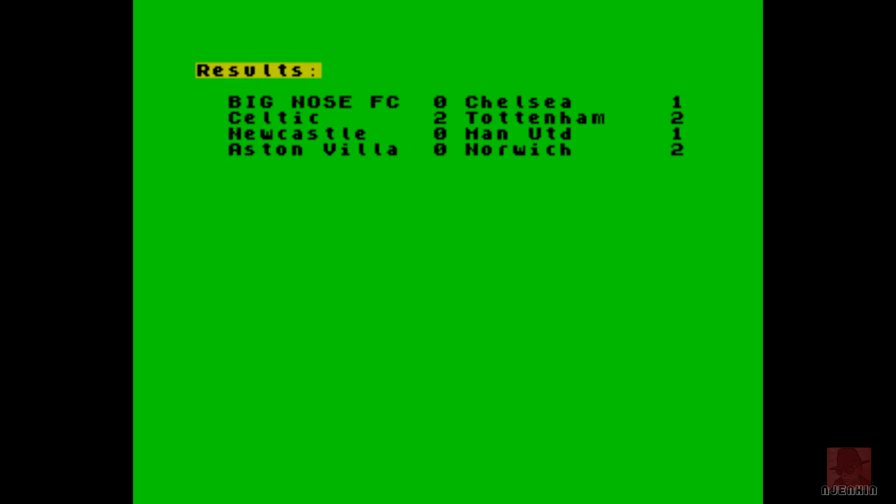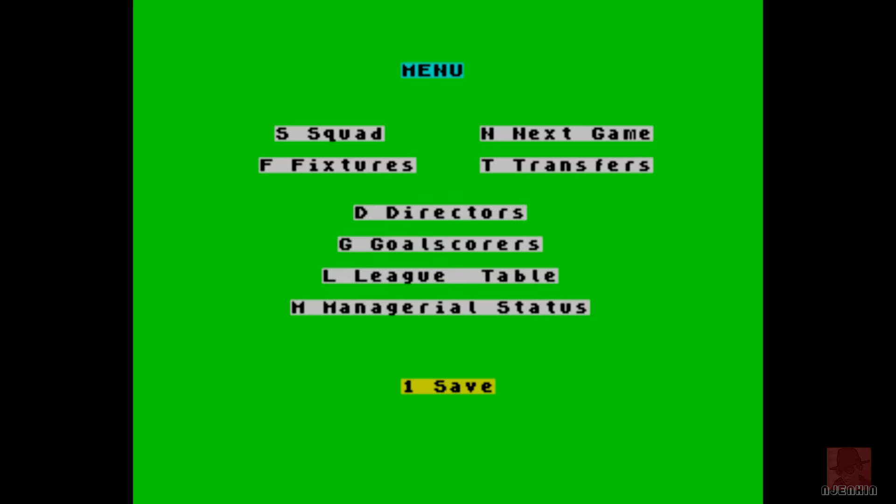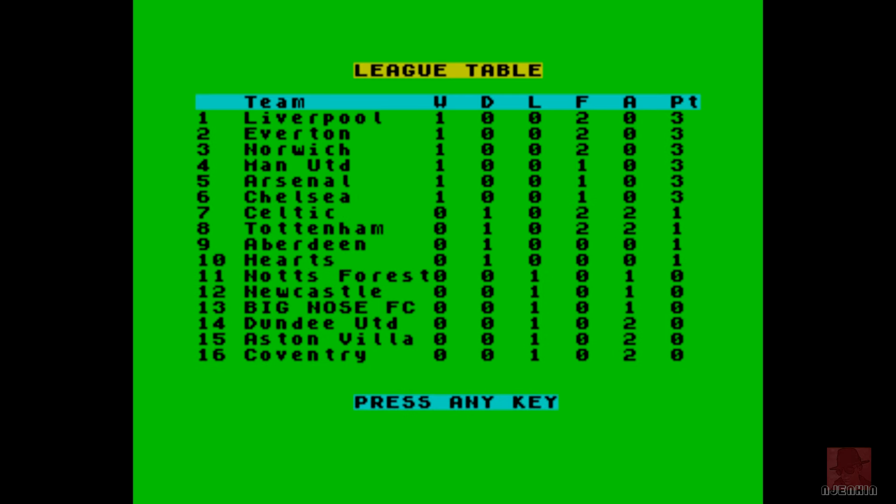Celtic 2, Tottenham 2, Newcastle 0, Man United 0. I feel like that bloke back in the day reading out the football results. Notts Forest 0, Arsenal 1. Coventry 0, Liverpool 2. Dundee United 0, Everton 2. Aberdeen 0, Hearts 0. And Plymouth against Big Bottom Town is a late kickoff. So that was how a game is played — we won't play too many. Here's the league so far: Liverpool 1, Everton 1, they all won up there. I lost but I'm in 13th place because I only lost by a single goal. Goal scorers so far in the league? No one — maybe it's just my own goal scorers and of those there are none.